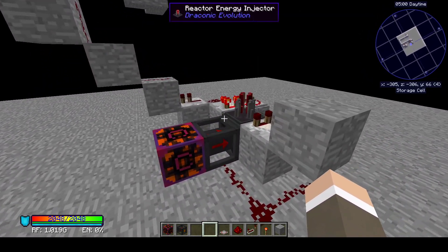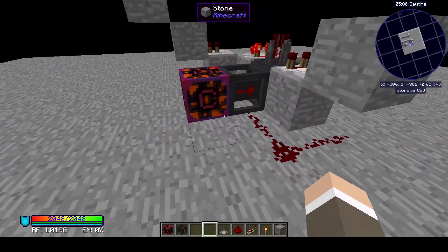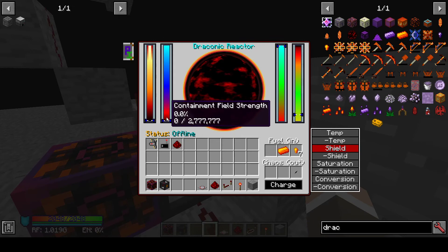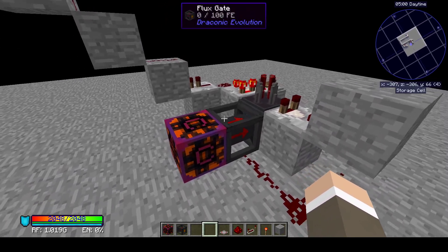The opposite is true for the input gate. I want the low signal to be a very high amount of redstone flux, such that if any of this redstone breaks, the reactor will be flooded with some input of flux, which will cause the containment field to drift toward a more stable state as opposed to a less stable one.